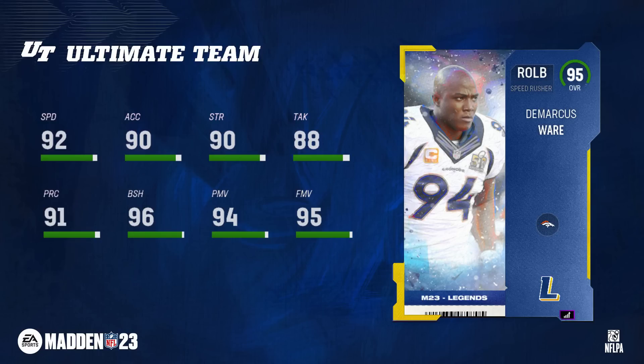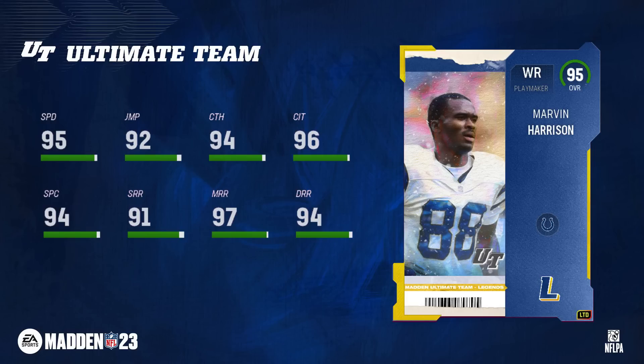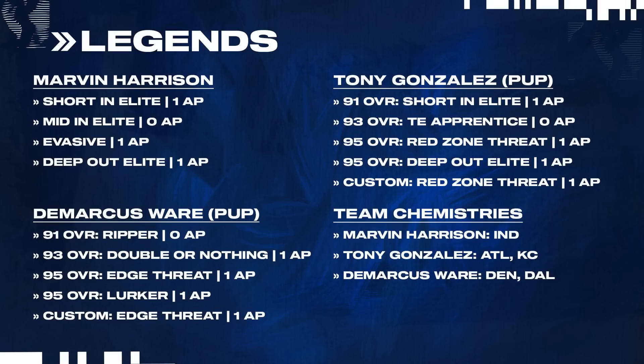Your LTD is the best card of this drop, and I am surprised they made this card the LTD considering there are TVPs available. Marvin Harrison - the first 95-speed receiver in the game. He's definitely going to be a top-three receiver now with that speed. Discount abilities: Short and Elite for 1AP, Mid and Elite for 0AP, DeMarcus Ware 0AP, Ripper is nothing special, Edge Rep for 1AP is pretty solid.